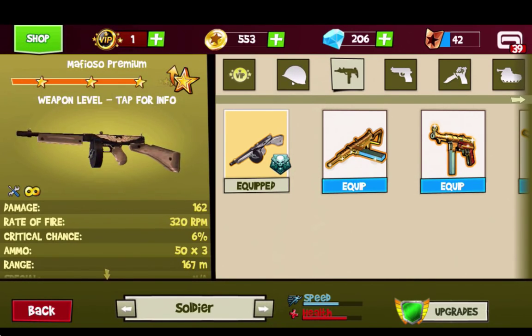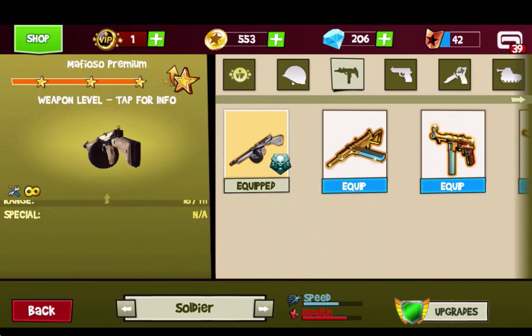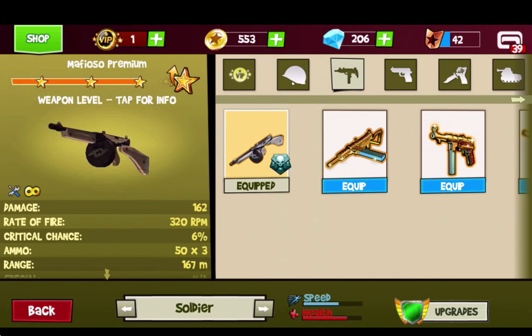Hello everyone and welcome back to Blitz Brigade where today we are going to be giving the Mafioso an honest attempt. This is one of the new weapons that came out with the new update that just released on Wednesday. It's got 162 damage, a whopping 320 RPM, and 6% native critical chance. I just played two games with this — my microphone freaked out so I'm redoing it — and I love it.